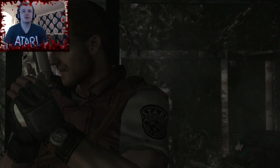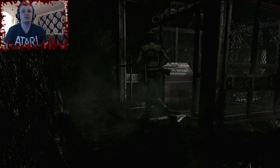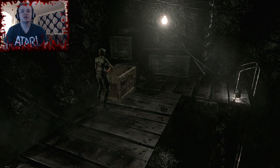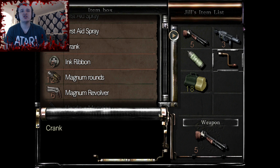I can't remember if there's anything else down here that we need to do. Can't go that way. We've got an item box and a ladder. I don't think I need the crank now. We'll put it away. I'm pretty sure that we don't need the crank — I'm probably going to regret that.